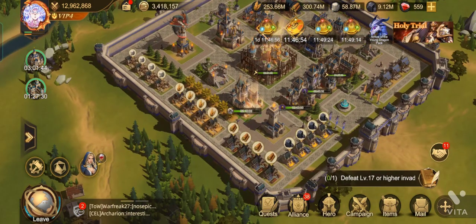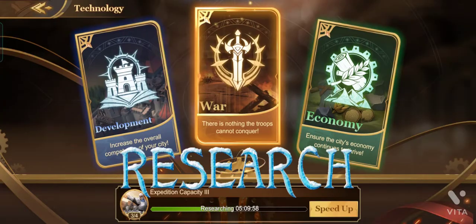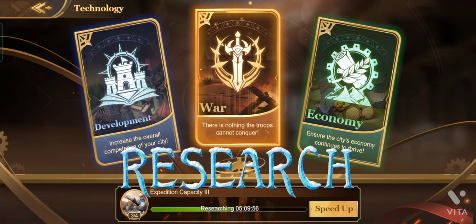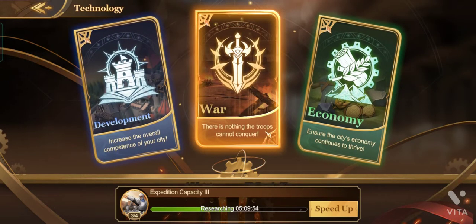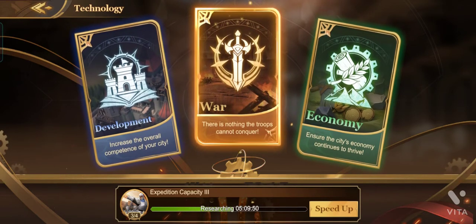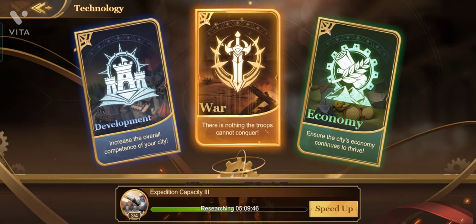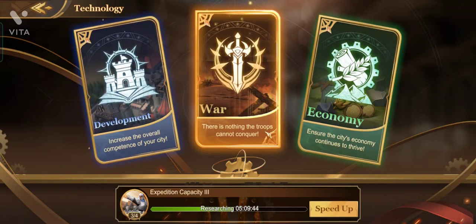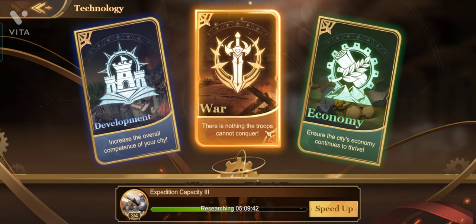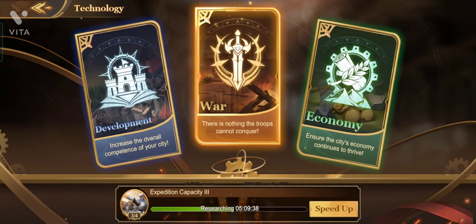In research, you should always ignore the Economy branch because Economy should be upgraded during the Holy Trial event, which I'll explain later. You should always upgrade Development and skip Economy, because you can use those Economy upgrades during the event — it will take very little time and you will gain a lot of power.